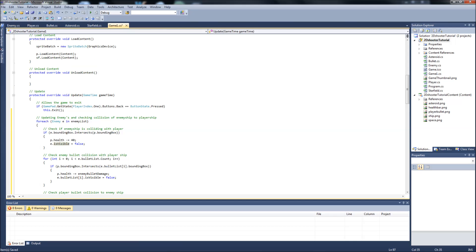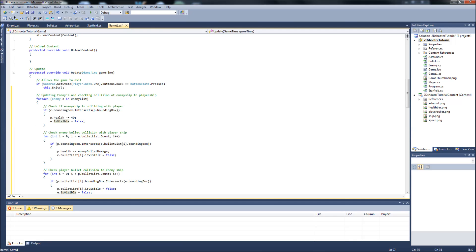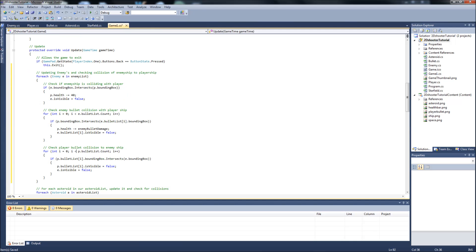Let's recap all the collision logic: for each enemy in the list, if the enemy ship collides with the player, the player loses 40 health and the enemy ship is destroyed. If the enemy bullet hits our player ship, we lose 10 health (our enemy bullet damage value) and the enemy bullet is destroyed. If the player bullet hits the enemy ship, both the player bullet and enemy ship are set to false and destroyed.